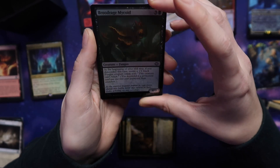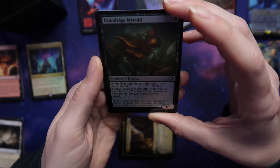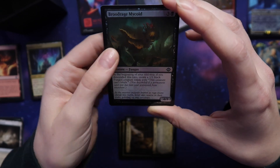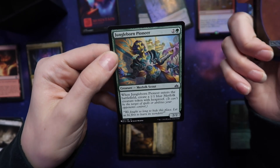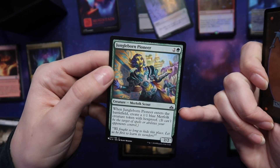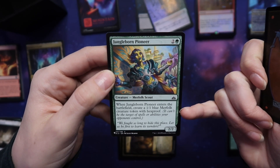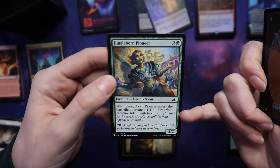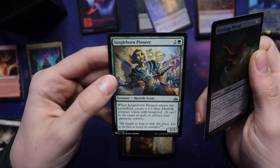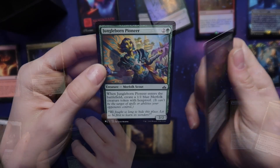Creature fungus — Boorage Microid. At the beginning of your end step, if you descended this turn, create a 1/1 black fungus creature token. And we also got Jungleborn Pioneer — when it enters the battlefield, create a 1/1 blue Morpho creature token with hexproof. I'm going to put that one in my token Morpho deck that duplicates. We only have one more pack to open. I'd have to say my first two were some of my better ones, but to be honest, I don't know the true value of any of these cards right now.